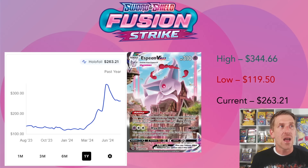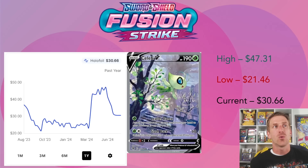The Espeon V Max, much like the Gengar V Max, has slowed its free fall but is still well below where it was just a month ago at $344.66. It's lost about 30% of its value over the past month and is now sitting at $263.21. It's still well over its one-year low of $119.50 from March 2024 - but I wouldn't be surprised if it dropped below $250 and settles somewhere between $225 and $250.